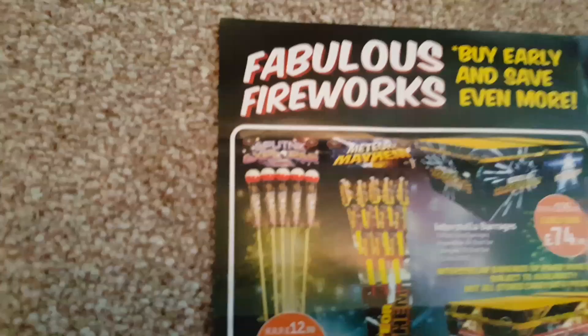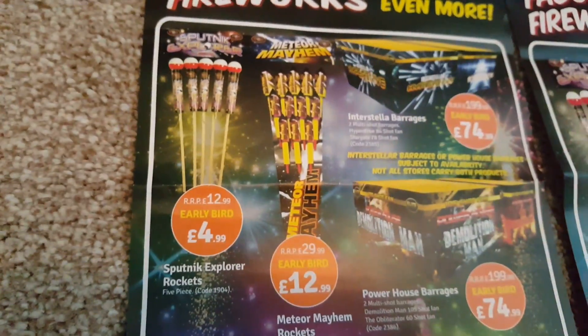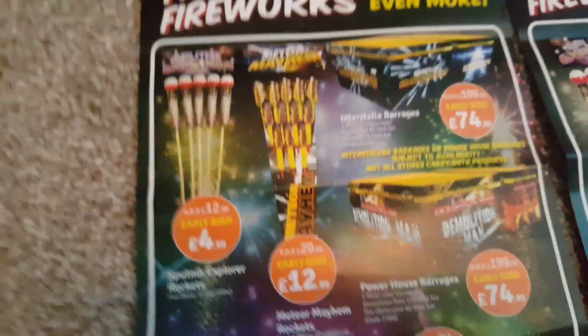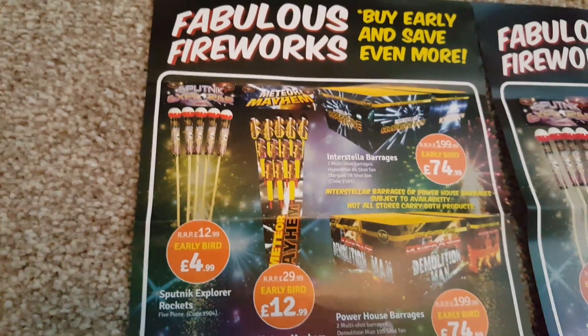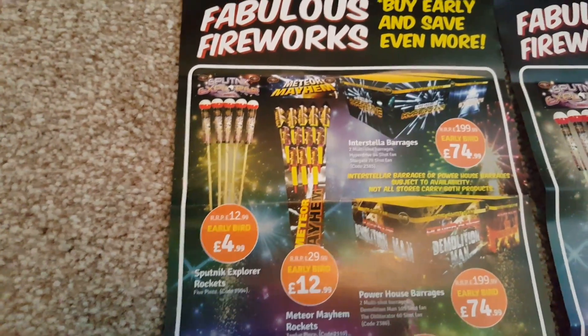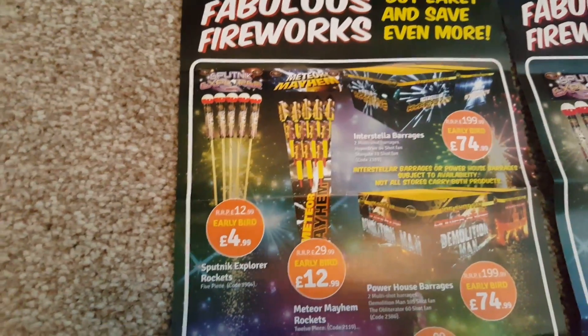On the other sides, we've got Spunner Explorer rockets — that's on both leaflets there. £4.99, they are £6.49 in general sale. They're not great, to be honest; they're a bit crap. But they're less than a pound per rocket by my rule of a pound per rocket for 1.4G rockets, so they're not too bad. You could do worse, put it that way.